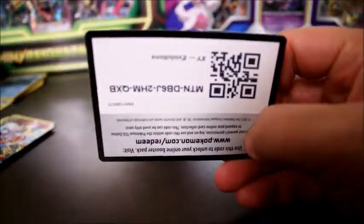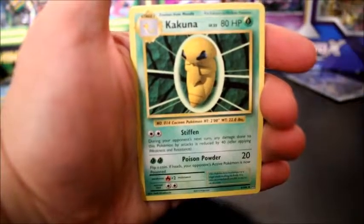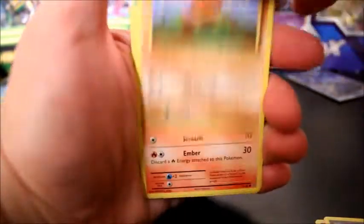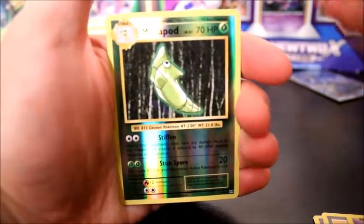And Evolutions — I think we only need like four or five more to complete the set. Starting off with a Venusaur Spirit Link, Trainer Potion Card, Kakuna, Caterpie, Drowzee, Diglett, Charmander, Seel, Metapod Reverse — and our rare is Beedrill. Seriously.